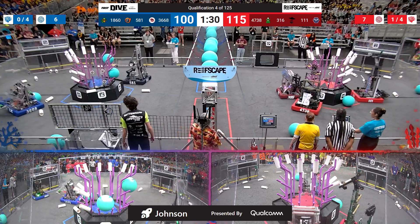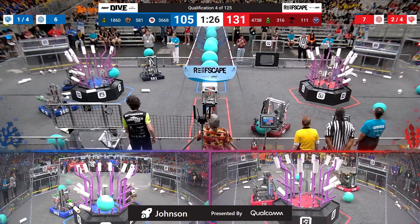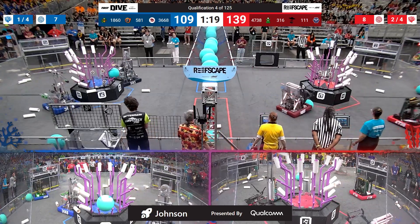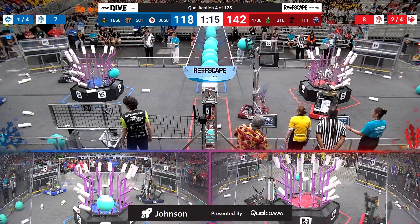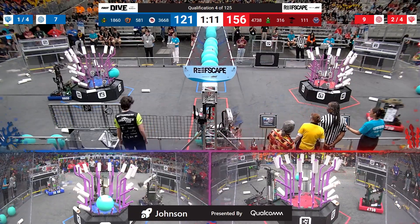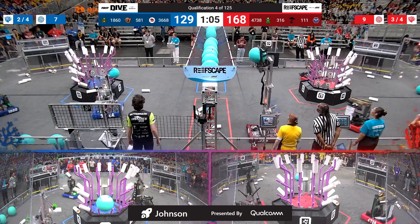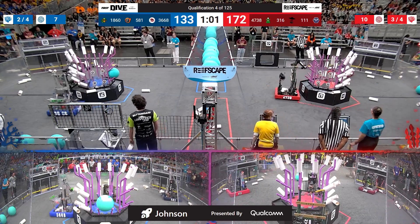Still advantage red, 124 to 100 now — a 20-point lead for the red alliance. 3-16 for red. The Lunatec scoring one up in the net for red as well. They grab another piece of algae, bring it up high, scoring that one in the red net. Meanwhile, their partner Wild Stang going to town on level three with their coral. Now they put one on level two. The red alliance has three of the four levels.